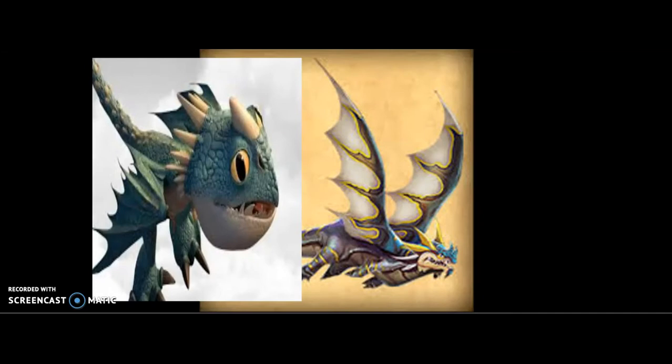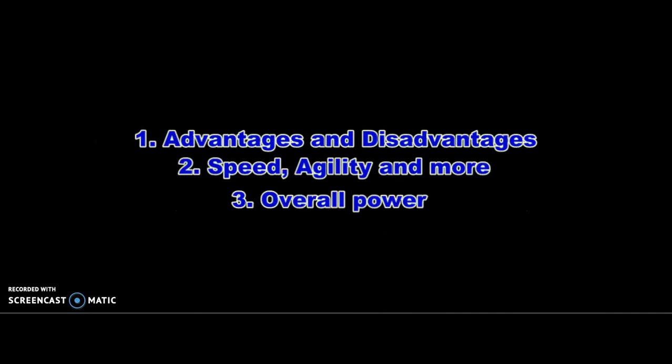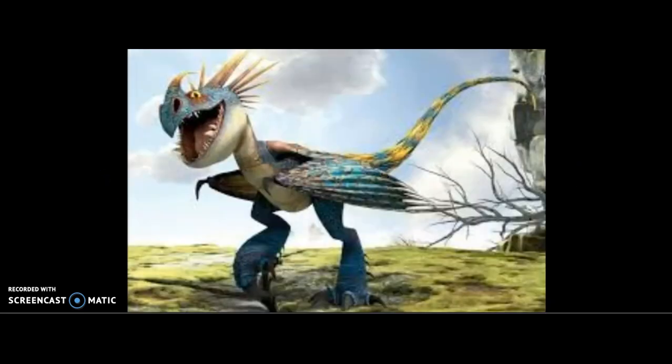First let's get into the actual video. I did some changes: advantages and disadvantages is the first category. Number two is speed, agility, and more — the reason I put 'and more' in is because I do stamina, intelligence, and a whole bunch of other stuff. It isn't just speed and agility, so I wanted you guys to know that. And three is overall power.